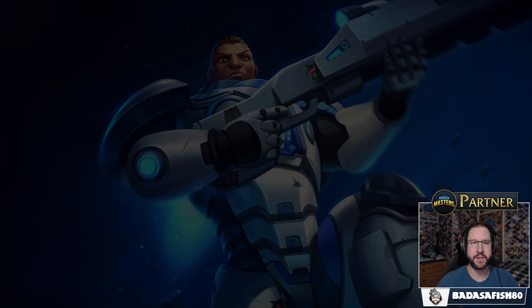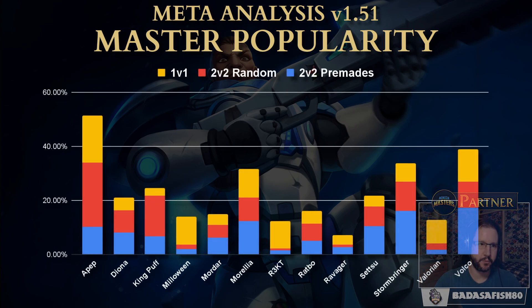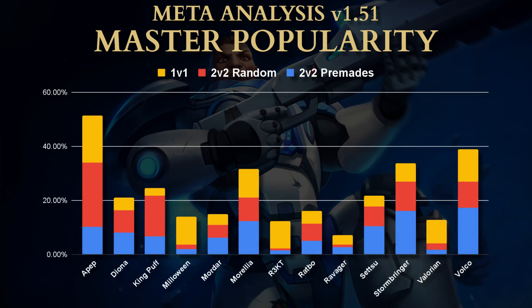The first thing we're going to look at is master popularity — overall master popularity. We have a bar graph for each master, separated into the different modes. Yellow is 1v1, the reddish color is 2v2 randoms, and blue is 2v2 premade.